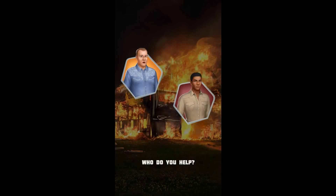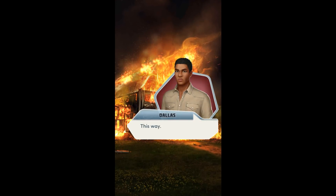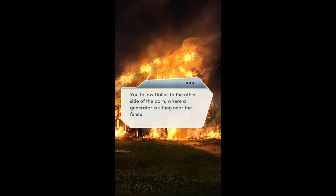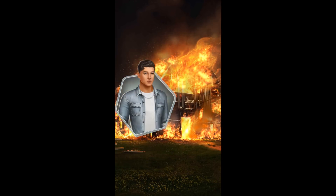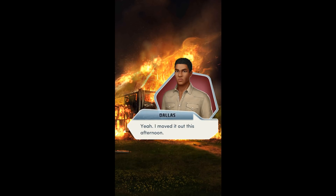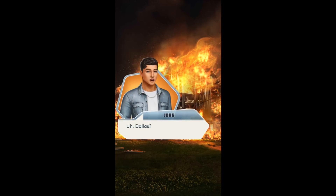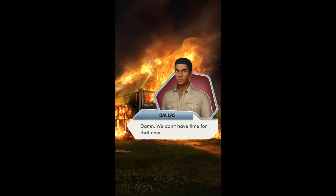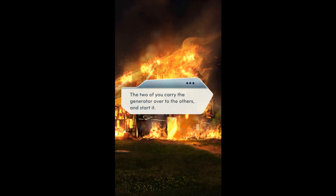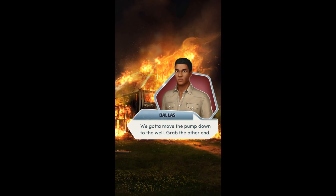I'll help. Dallas? Duke and Brooklyn, Dallas. This way! Follow Dallas to the other side of the barn, where the generator is sitting near the fence. Good thing this wasn't the sign. I moved it out this afternoon. In the shadows beyond the barn, you see what looks like cattle roaming down the driveway. We don't have time for that now! We gotta move the pump down to the well. Grab the other end!